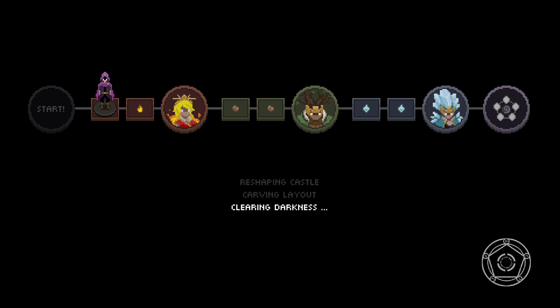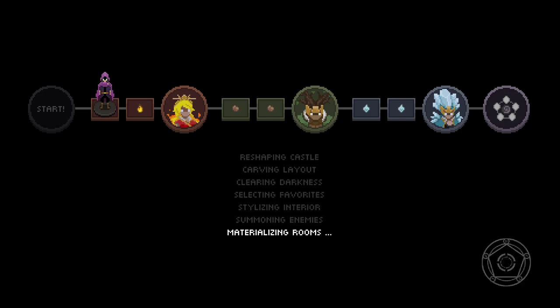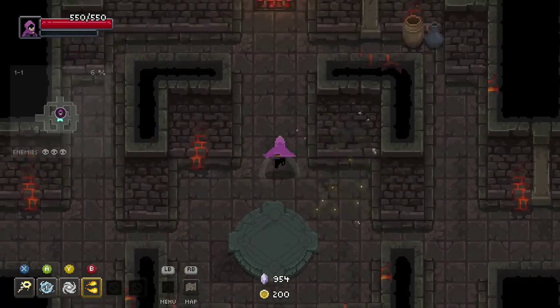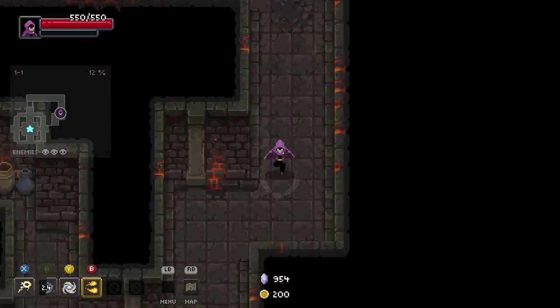You do get the chaos spells from beating the game with the curse item. This curse item will let you get chaos spells. And you still get achievements — yes, I got the under-30-minute timer with this curse. So if you're having trouble with that achievement, this is the way to do it.